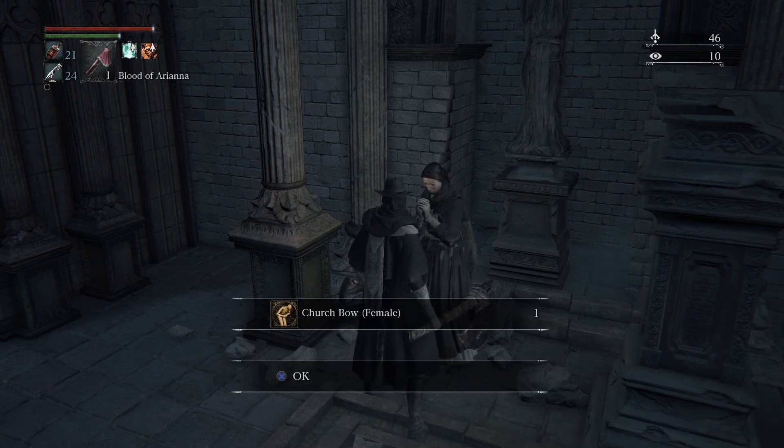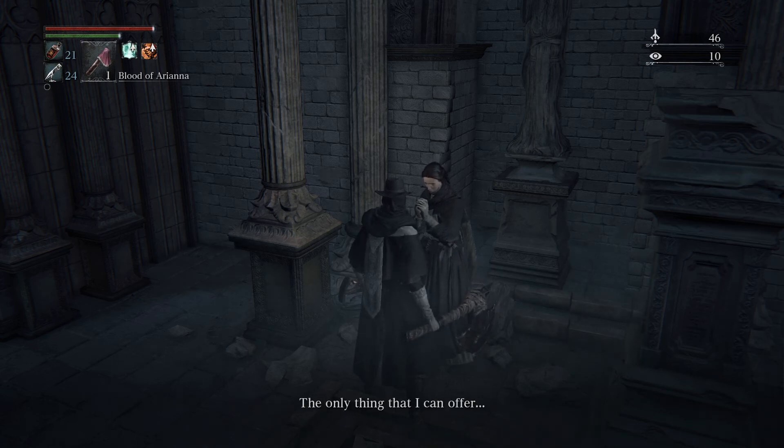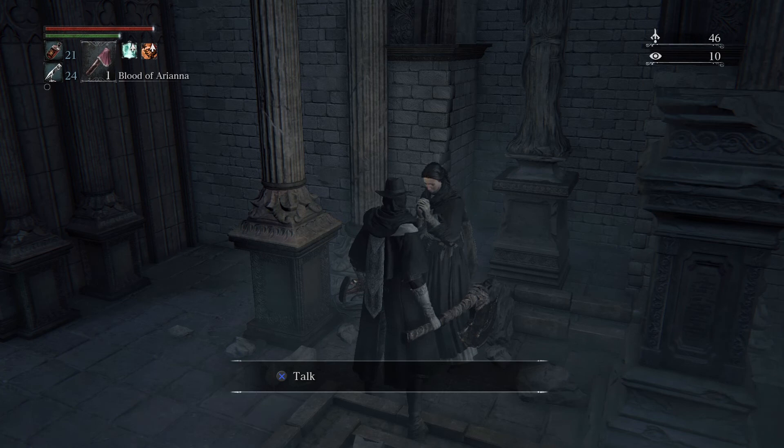We get the Church Bow gesture. She says: 'The town is in disarray, but there are still people here. Together we await the help of the Healing Church. I cannot begin to express my gratitude to you. The only thing I can offer is my own lonely blood, if it would suffice.' I'm not sure if we can also receive her blood treatment while we've got the blood of Arianna in inventory — I'm going to try. Yeah, we can't. Even though they're different items technically, we can only have one in inventory at a time. So once we use the blood of Arianna, we can go ahead and accept her blood as well.